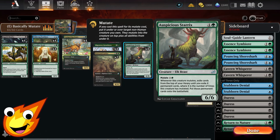Auspicious Sterics is a five-mana 6/6 with mutate for six. Whenever it mutates, you exile cards from the top of your library until you exile X permanent cards — where X is the number of times it has mutated — and put all those permanents onto the battlefield. This is one of your best finishers, giving a ton of extra value.